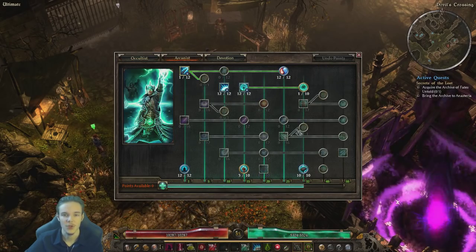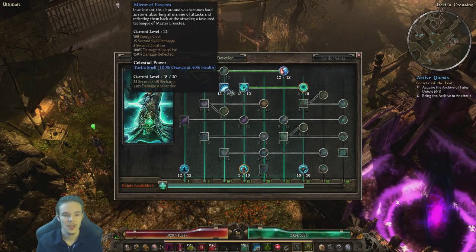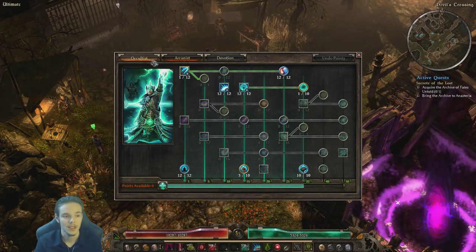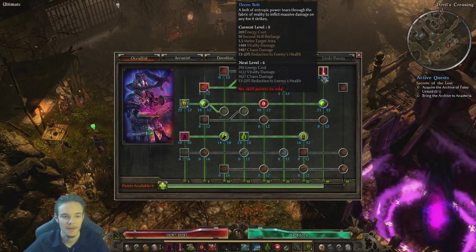Just make sure that you cannot take the points off if you do that. Right now I could take the points off of Mirror and put them into something else. So this is basically the build — it is pretty straightforward, still centered on Drieg's Evil Eye. I took Doom Bolt because of the reduction to enemy's health, although this does not affect bosses, so it helps a little bit with the champions that we might find.